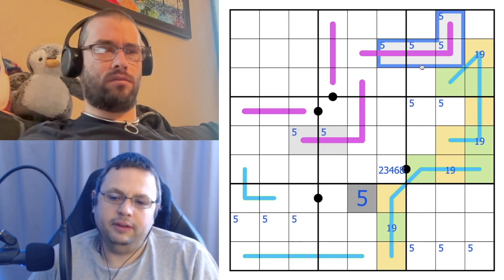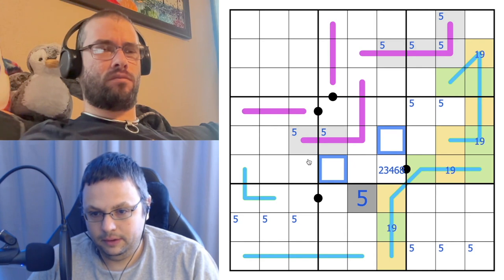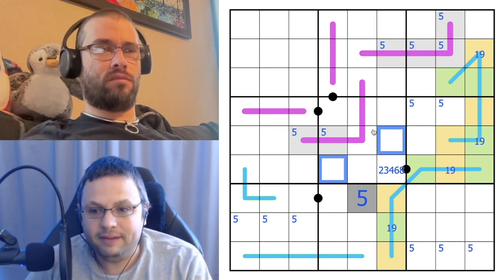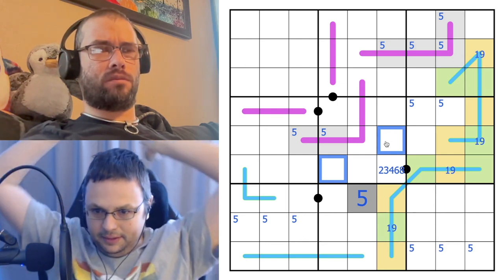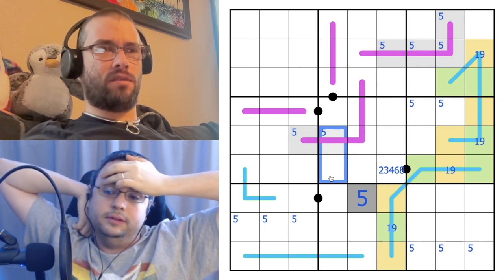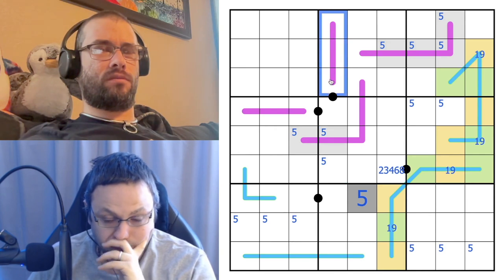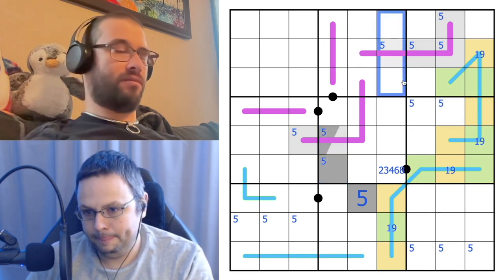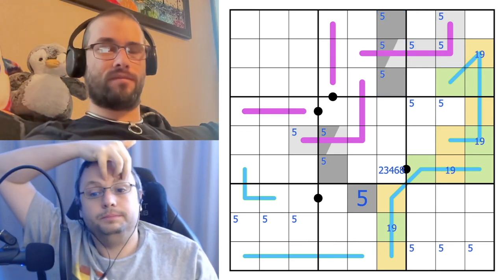If you look at where fives can go in box five, it's quite restricted - there's a whole T-shape lopped out by the whisper lines. Five can't go in row five column five because that would rule five off the Renbons, and five can't go in row five column six either for the same reason. So five is in one of two cells in box five. That means five is not on the Renbons in this column, and the five in box two is now in one of three positions.